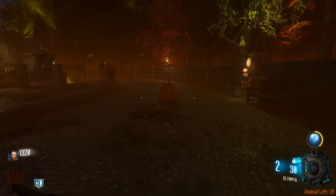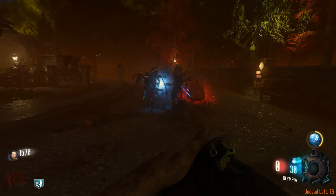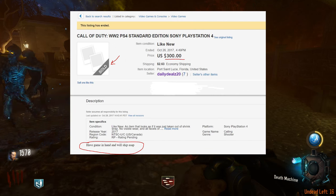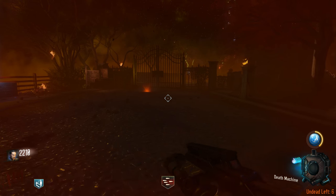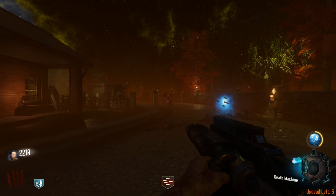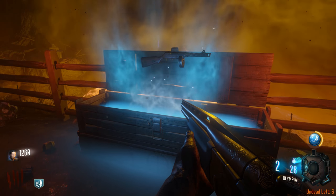Call of Duty World War II is coming out next Friday and people have been able to get their hands on early copies. In fact, one early copy got sold on eBay — here's the listing right here. It sold on October 26th. The person said they had it on hand and sold it for $300. This listing was only up for a few minutes and it sold really, really quickly.